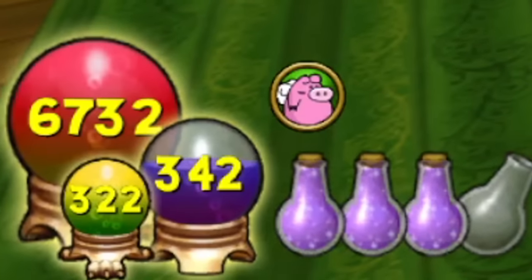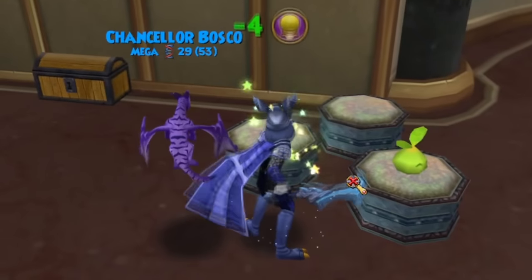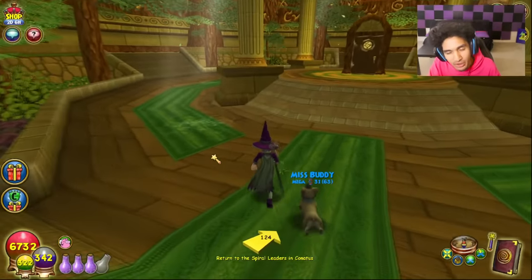Energy is one of the most important stats in Wizard101 — and why wouldn't it be? You use it literally for everything: gardening, fishing, cantrips, and my personal favorite, pet training.